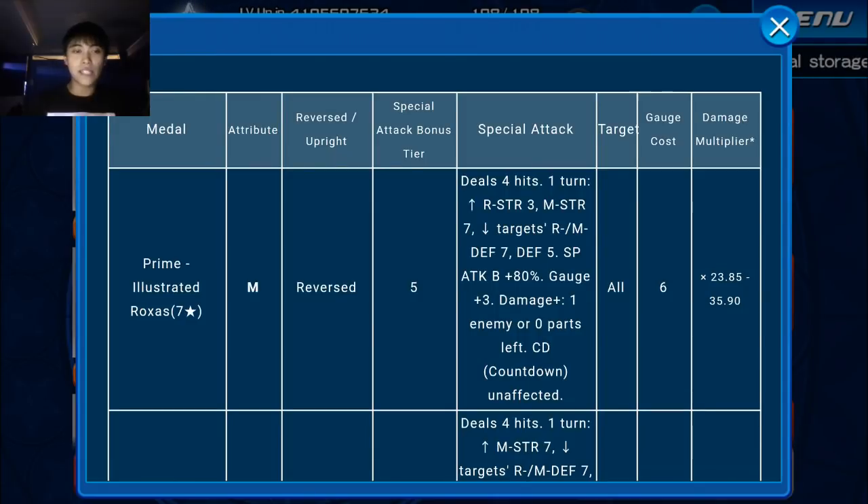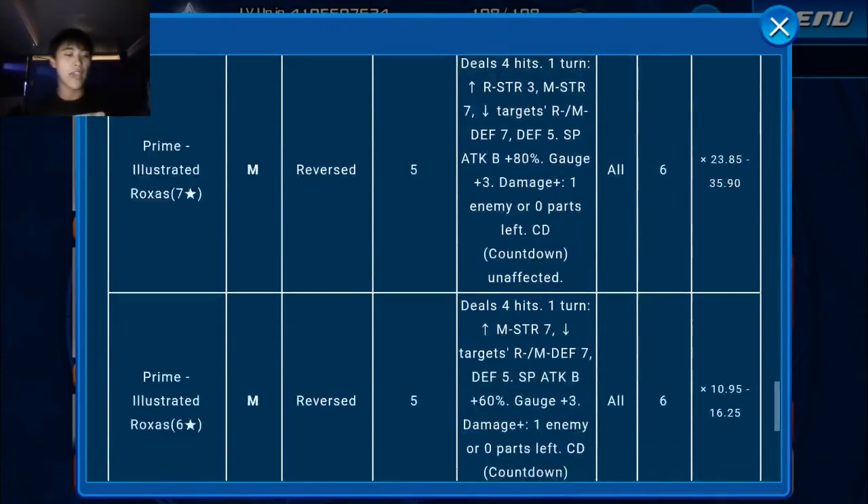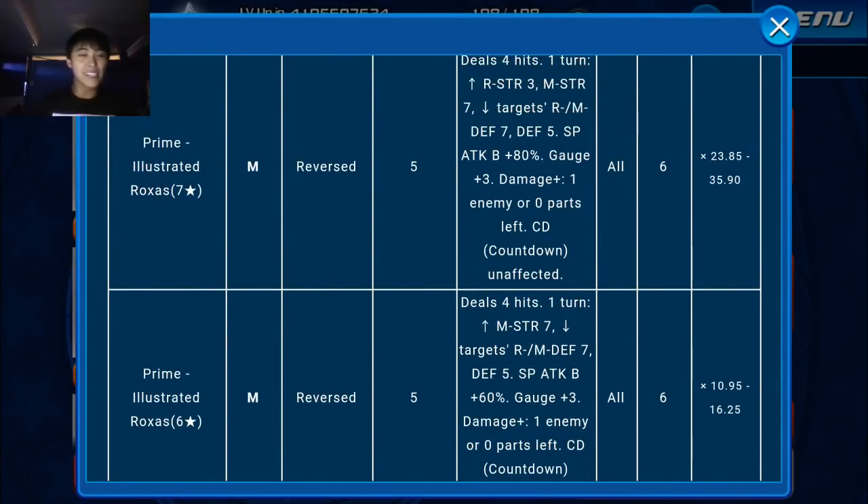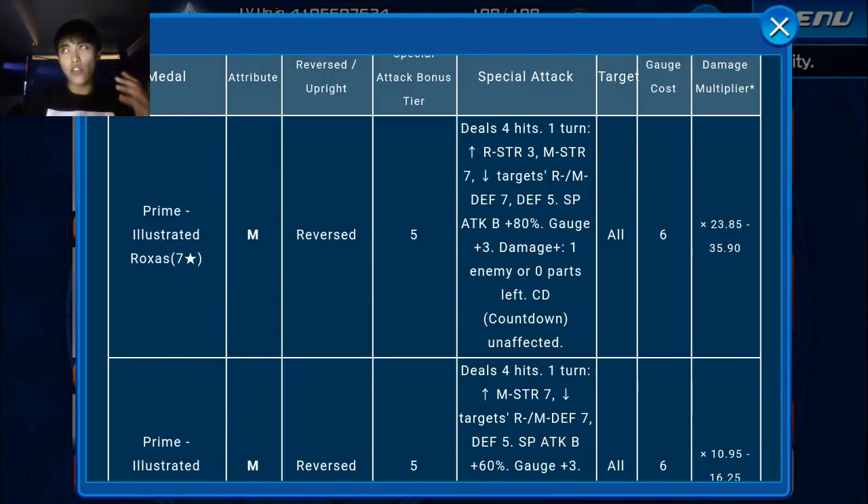Moving down the list of crazy buffs: it gives a Special Attack Bonus of 60% at 6-star and 80% at 7-star. That is huge — plus 60% is already a lot, and at 7-star it becomes plus 80%. The only thing that matches that right now is Kairi EX Plus or Shion EX Plus. So this is a very good hole to fill for people that don't have those medals, making it a really solid substitute.